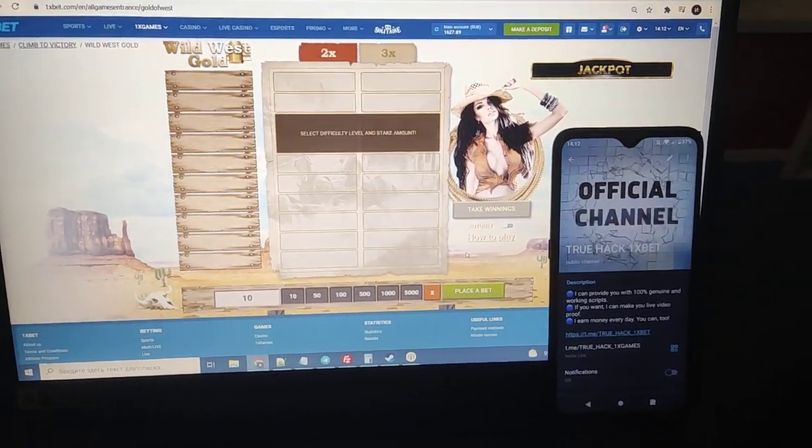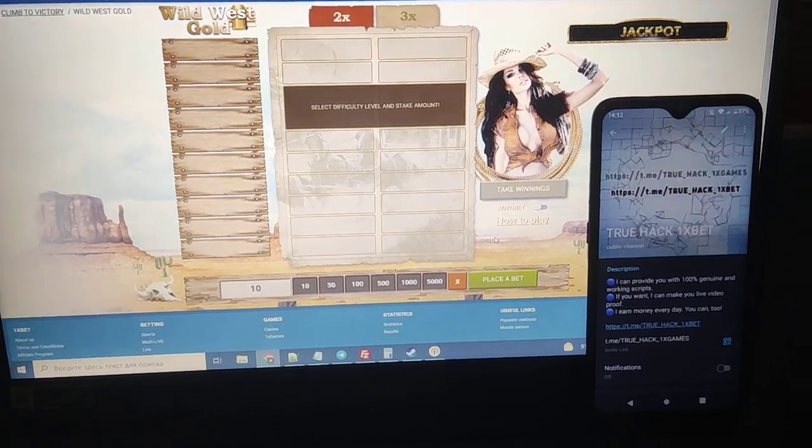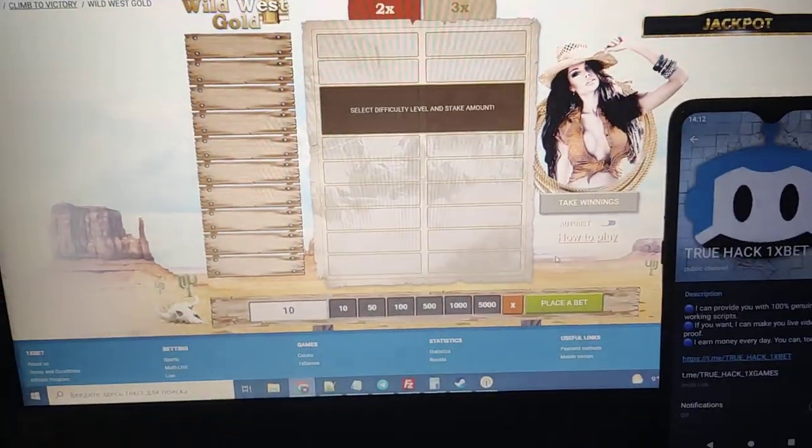Hello everyone, today I play Wild West Gold on my PC and I use my script for this game. I show you my starting balance there.